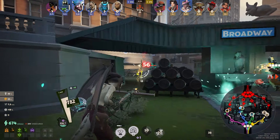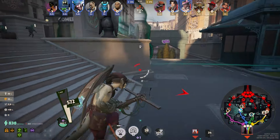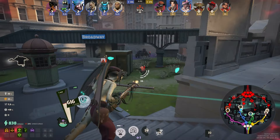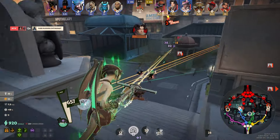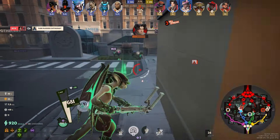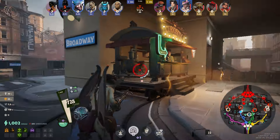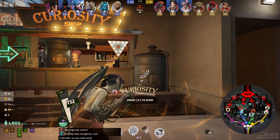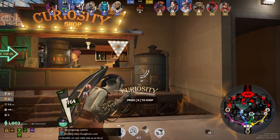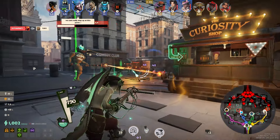Dynamo comes back and gets aggressive again, but I don't have my ultimate or my three so I can't help much. They both full aggro onto Dynamo and he dies again. At this point I'm down about 1k souls from both enemies and Dynamo is down almost 2k. We just need to stop dying — I type that we can't really go in on them, we just need to chill out.